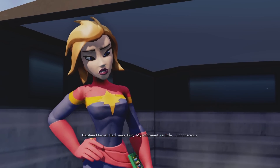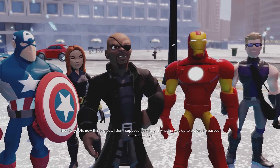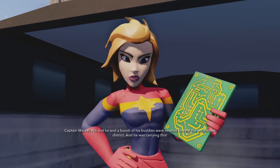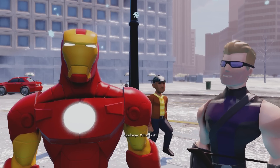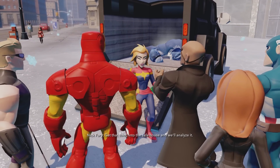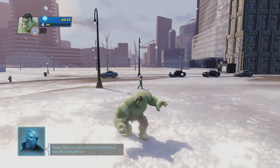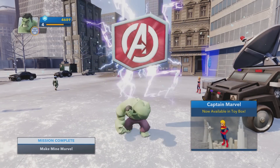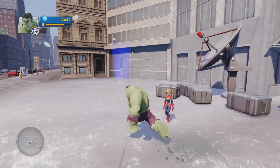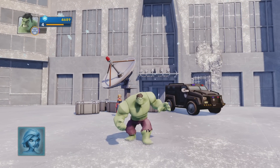Bad news, Fury — my informant's a little unconscious. He and a bunch of his buddies were headed toward the warehouse district and he was carrying this. I have no idea what it is, I'm just trying to impress the girl. Get that thing into the safe house and we'll analyze it. Captain Marvel now available in the toy box! Another mission down, many more to go — hope you guys enjoyed it. We'll see you guys next time, have a great day everybody.